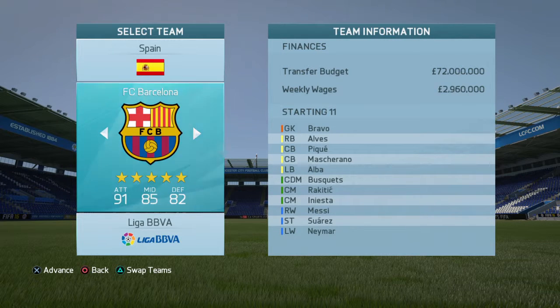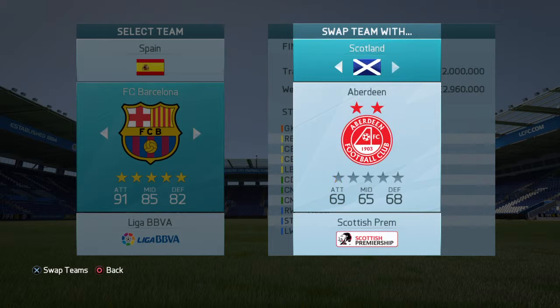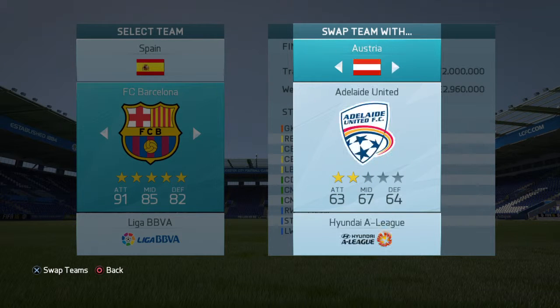If you have any other teams then tell me what to do. Basically, what you have to do - as you see at the bottom it says 'swap teams'. Go to a team and swap to any league. For example, Barcelona - you will swap. You will go to a pair and say which team you will swap out with.